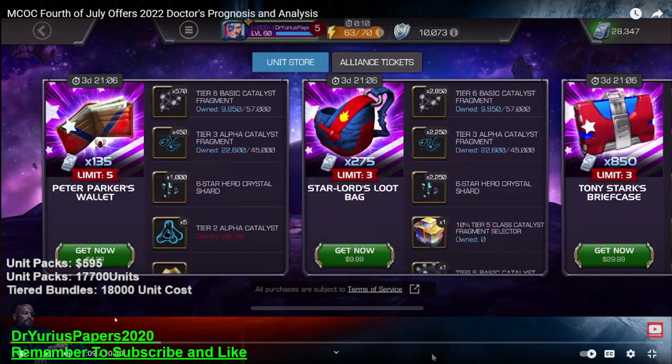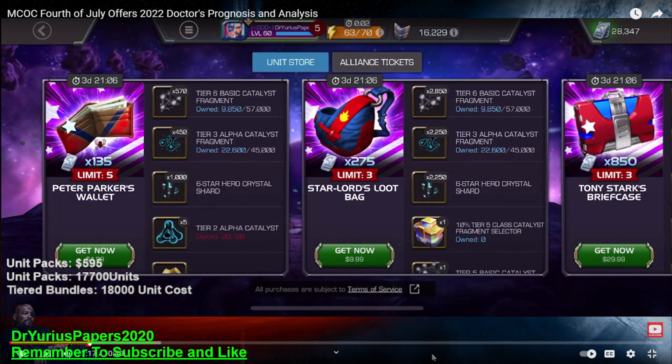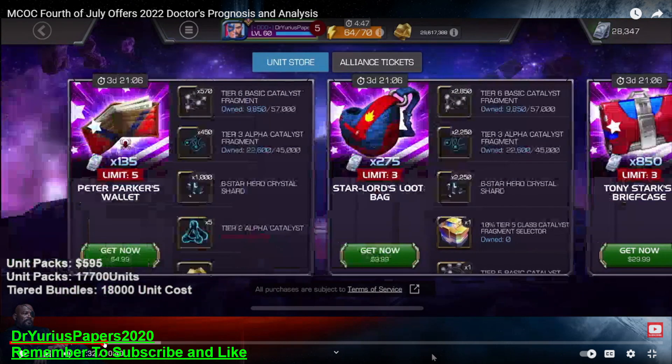For $10 you got the upgrade — Star-Lord's Loot Bag — so you got the units and 5 times the amount of tier 6 basics and tier 3 alphas: 2,850 and 2,250 for each of those. You got 2,250 6-star shards and 10% of a tier 5 class Catalyst Fragment selector. You can get those all over the place now, pretty easy to get. We also got one tier 5 basic — those were still pretty rare back then, but not so rare now since there are a bunch of different places you can actually buy those.